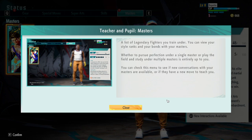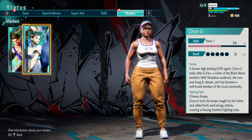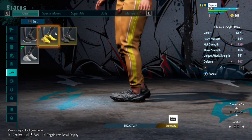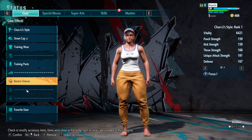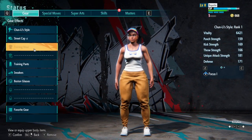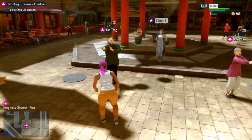This menu is where you go to check your status with all of your masters: your style level, your bond level, and a little profile about them, including everybody's fighting style. For the most part, pretty sure most of the fighting styles are based on real-life martial arts. Chun-Li is a kung fu master, and Luke is more focused on MMA fighting — mixed martial arts. Whether or not they are an accurate representation of any of these martial arts, I do not know.